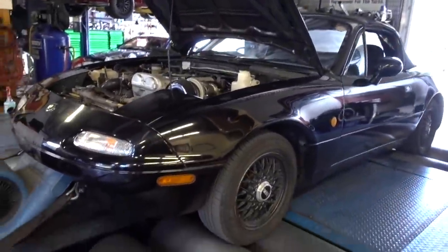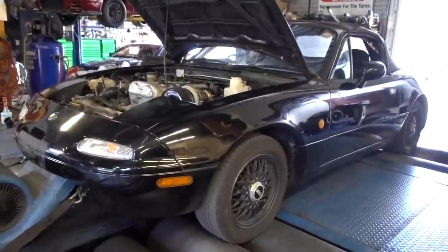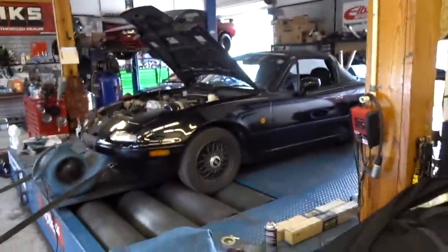We're just going to make a run on this, make sure the tune is 100%, and then send it on its way. We're all loaded up on the dyno, running about six or seven pounds of boost. Should make around 160 to the wheel — these things make about 90 stock on this dyno. Let's see what we do. Let's hope for that 160.